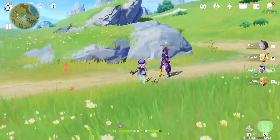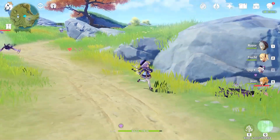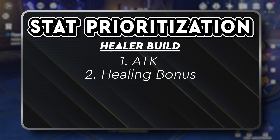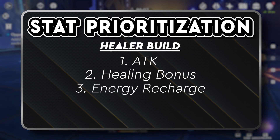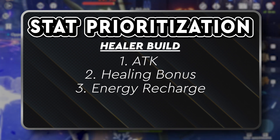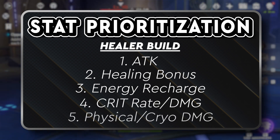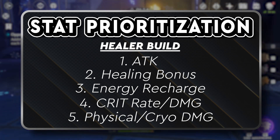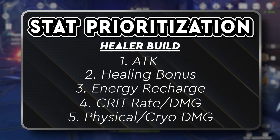Building Chi Chi as your primary healer drastically changes how you should prioritize the stats on your artifacts. Since we want to focus on her healing, healing bonus jumps to the top of our list. Energy recharge also moves up a spot because we want to ensure we have access to our burst at all times after its cooldown of 20 seconds. Since our heals don't scale off crit stats or physical and cryo damage, these drop to the bottom of the list — don't go out of your way to build these, but they can help supplement your build if they roll as substats.